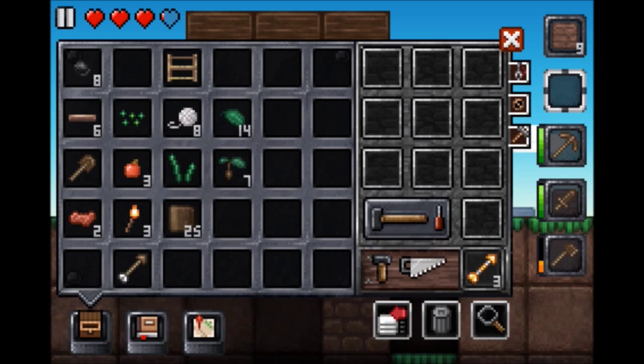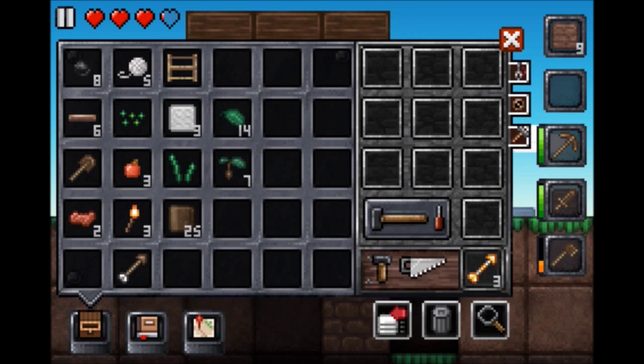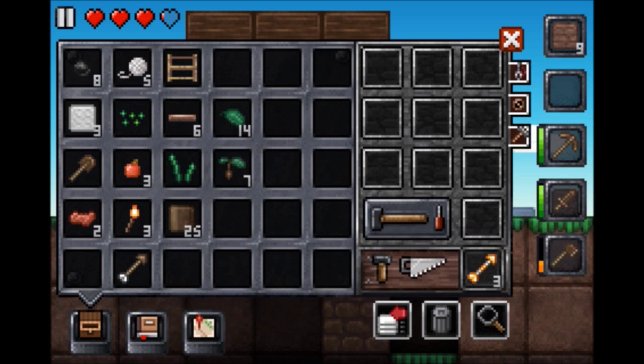What did I want to make? A bed — we need three of them. Oh man, we don't even have room for a bed now. I'll have to make the house bigger.